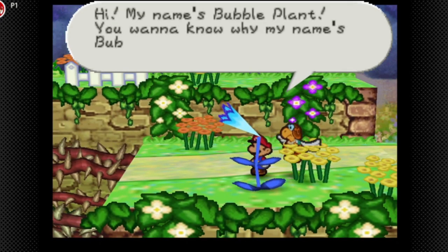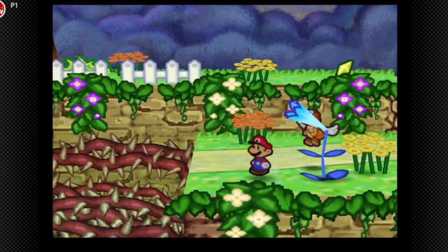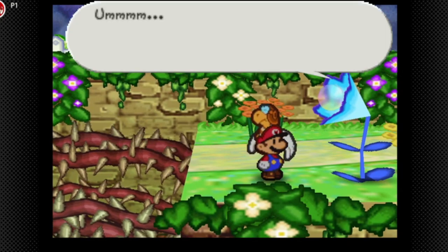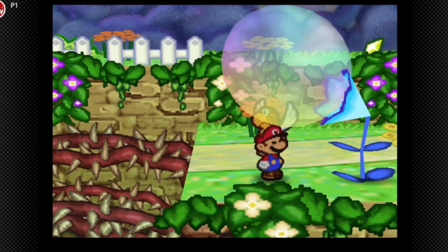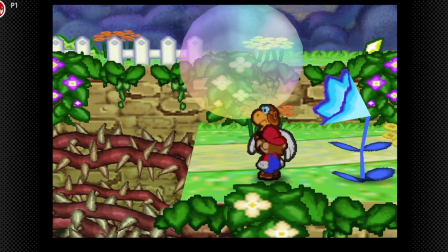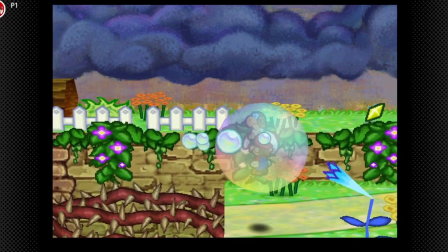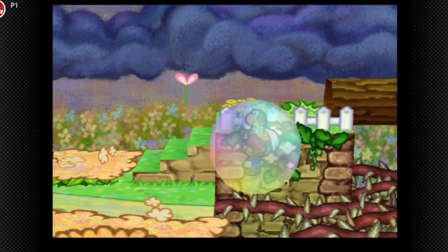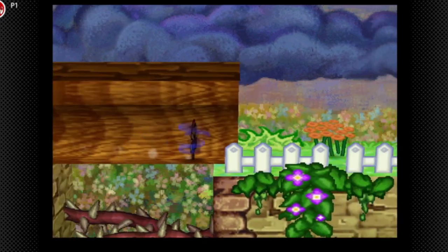If you catch this guy, he's gonna have a bubble plant. We give him the bubble berry — get a load of this. There it is! And when we ride this bubble we're eventually gonna get a party member that can hover over spikes, but that's in a little bit.